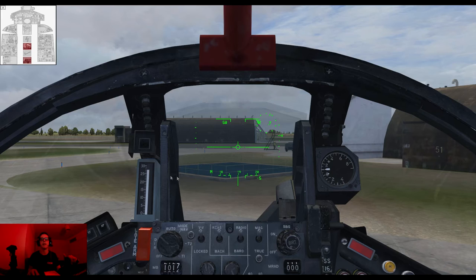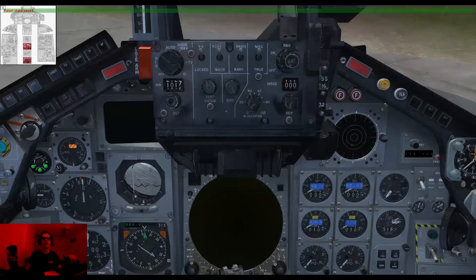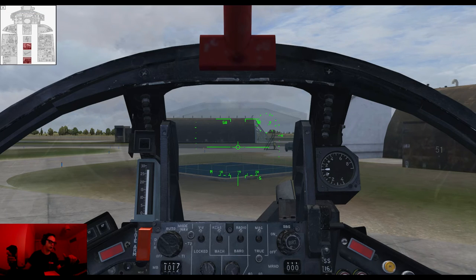So guys, that is the process you need to do to put this plane in an operational readiness state. What I'm actually going to do is save this flight. I'm going to save this as 'tornado op readiness EGXC' — which is the ICAO for Coningsby — and it's going to be saved. For some reason when we save, we actually lose all our sounds, which is fine by me because it was exceptionally loud. So this is now considered operational readiness state — the plane is just sat on the apron, ready to go.